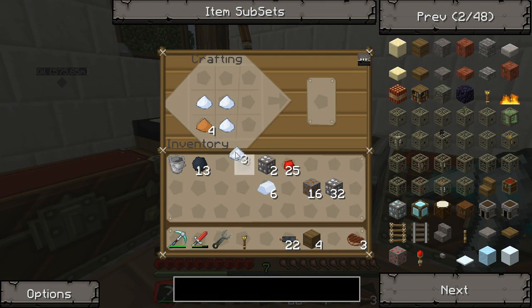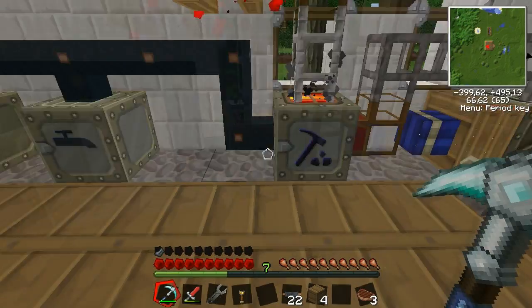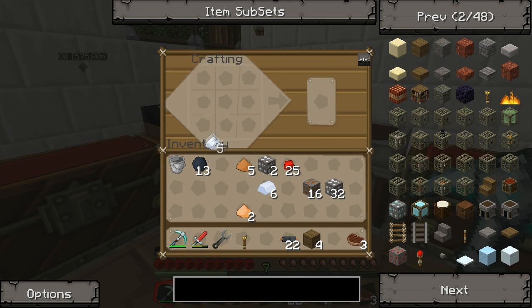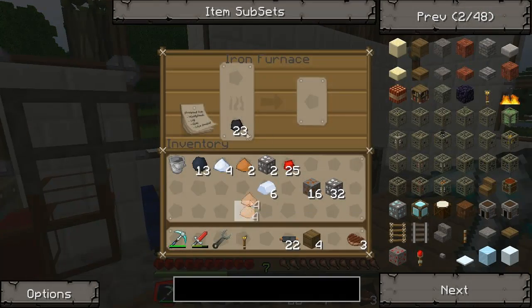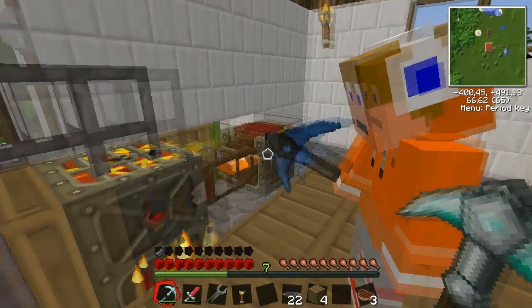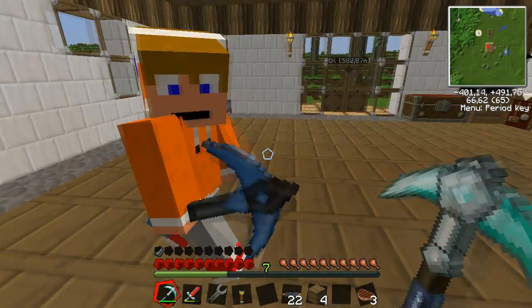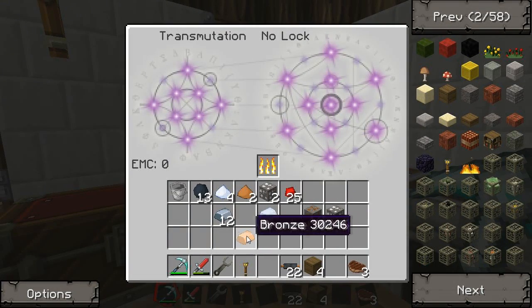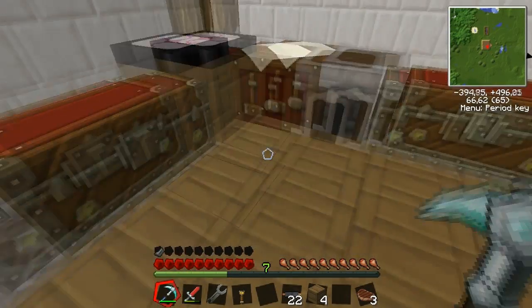So to make bronze: tin in the middle, surround it with copper dust, and we got it. Now we can melt this bronze dust into bars. We need six bronze. I'm gonna take a bar, put it in the transmutation table and make some more that way, because the machines are so slow. Now I have thirteen bronze — that was much easier.